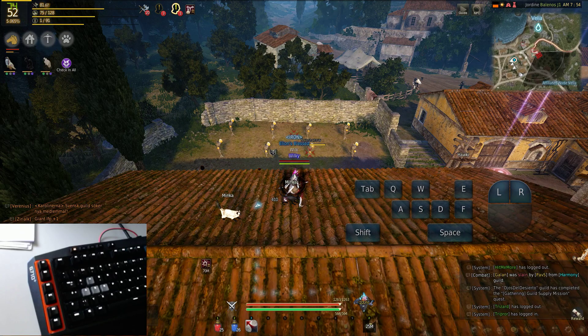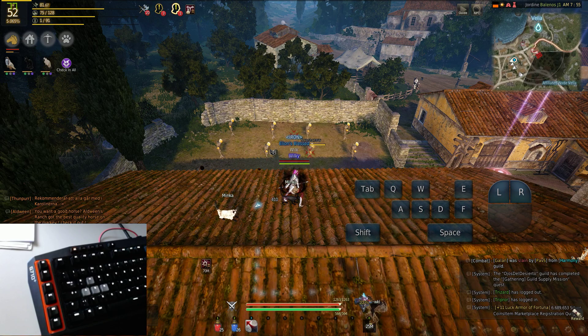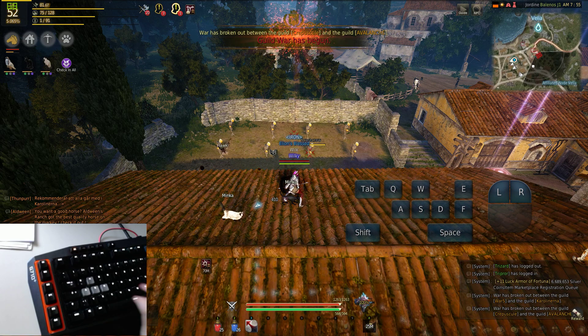Going to the third core skill most rangers should know — this move is commonly referred to as the shotgun move because it may look like a shotgun. There are a lot of arrows flying forward in a cone-like shape, so it resembles a shotgun move.